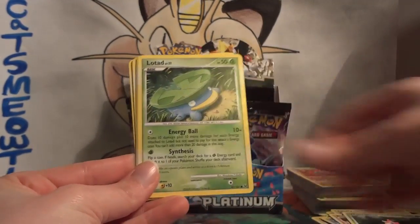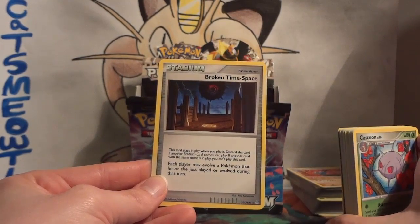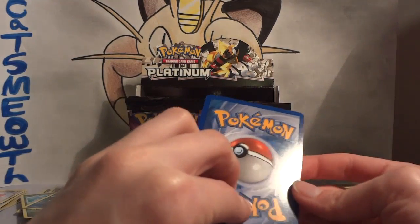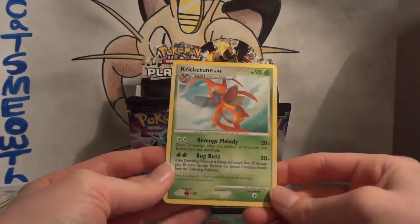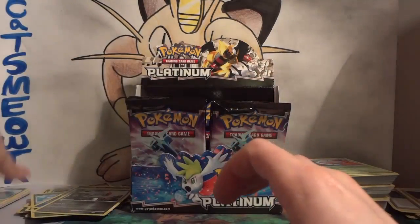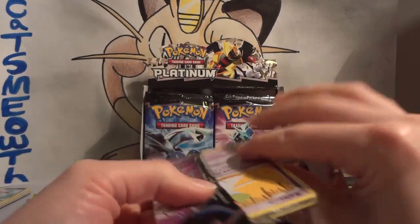Pack nineteen: Riolu, Happiny, Wurmple, Lotad, Armor Fossil, Plus Power, Cascoon, and Broken Time-Space — the memories with that card. It lets you evolve a Pokémon that you just played or evolved during that turn, which was amazing for getting your Pokémon set up as fast as possible. My reverse is a Vigoroth, and my rare is Kricketune. Another non-holo, but another different one. Let's count quickly: fourteen different non-holo rares so far, and we still have all these packs to open. Three holos, two Level X — quite weird.